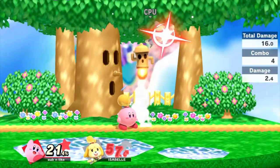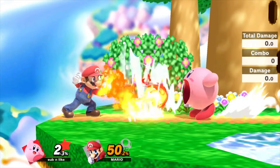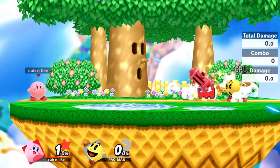Before in Smash 4, Kirby could only inhale certain projectiles which would heal him, but now in Smash Ultimate this is different, as Kirby can now inhale any projectile or item which allows him to heal himself by 1%. He cannot spit out small projectiles but he can spit out larger ones like Pac-Man's Hydrant. Kirby can also use his tools to get rid of the abilities he stole.